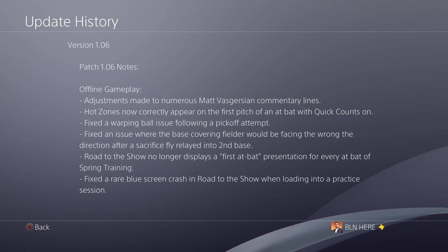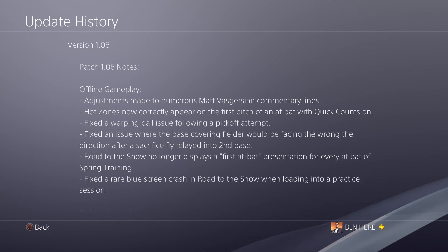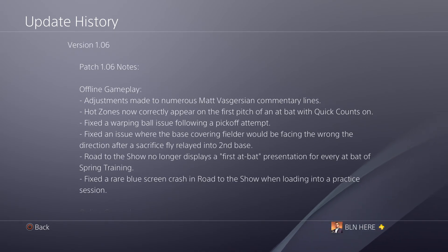Adjustments have been made to numerous map-based version commentary lines. Hot zones now correctly appear on the first pitch of an at-bat with quick counts on. Fixed a wrap ball issue following a pick-off attempt. Fixed an issue where a base-covering fielder would be facing the wrong direction after a sacrifice fly relay into second baseman.